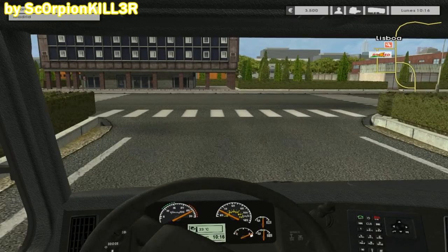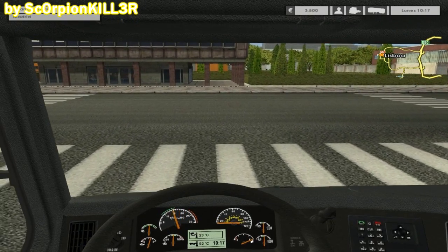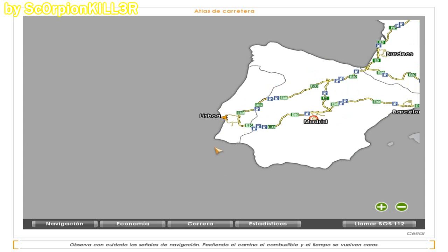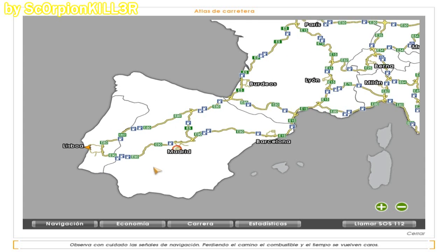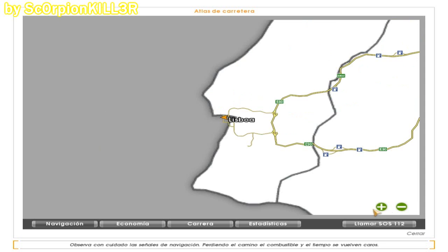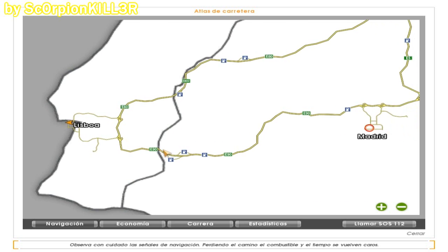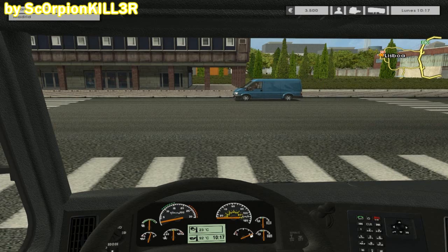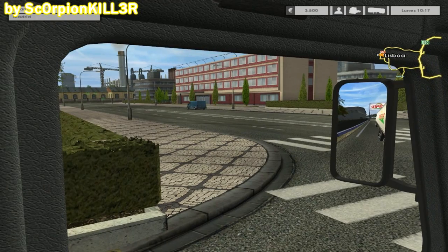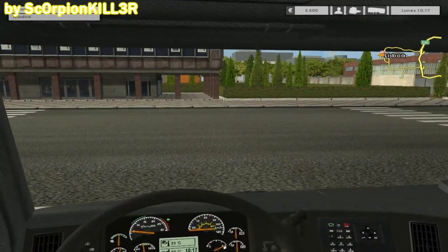Ya que estoy por llegar al cruce, me detendré un momento para echar un vistazo rápido a mi mapa del ordenador. Se me glitcheó un poco el atlas, pero me parece que ya lo tengo. Debido a que el mapa se ve un tanto alejado, vamos a hacer clic en el más para aumentar el zoom. La flechita naranja es mi posición actual. Para llegar a Madrid, deberé de conducir hacia el sur. Dejaré que pase el coche verde y me iré hacia la izquierda; espero que esa carretera sea la correcta.